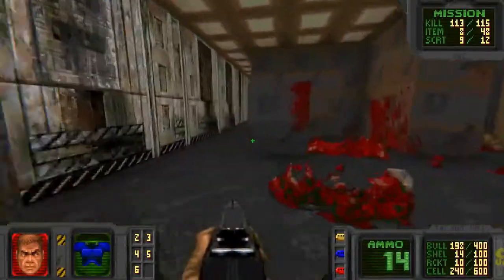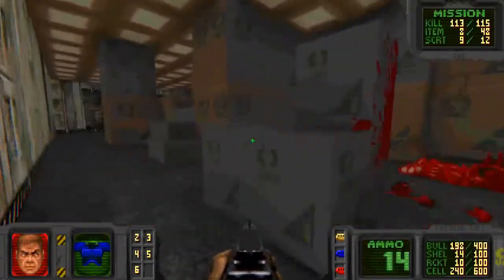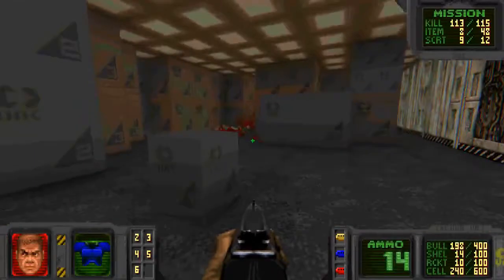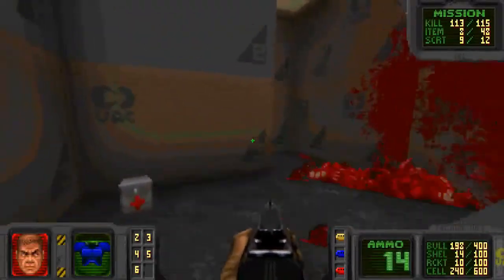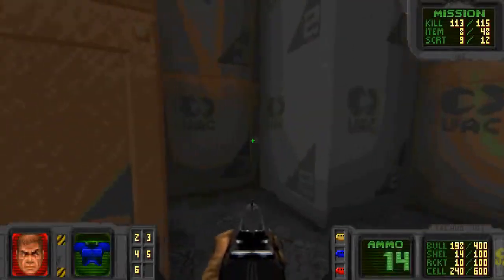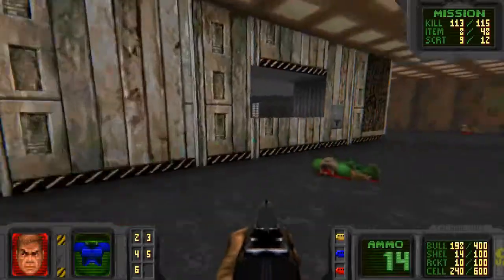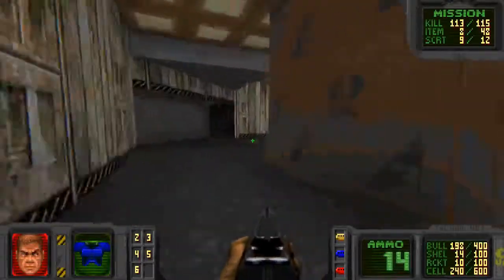Two more enemies that haven't been killed yet. I wonder where they're hiding. I don't think they're hiding — I think they're coming after me. I just heard that sound. They're probably imps. What do you want to bet? I'm willing to bet any amount that those two that are left are probably imps somewhere.